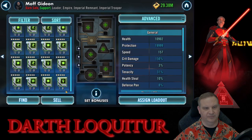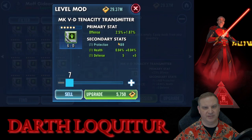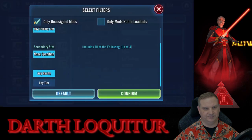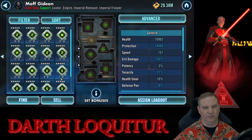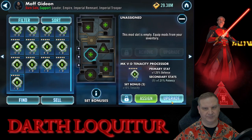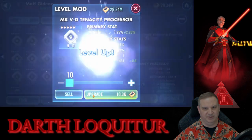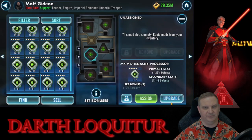One bad stat line, second bad stat line — out of here, sold. Green tenacity mod, one bad stat line already. Those first six levels don't cost that much so we go ahead and invest. We get a flat defense stat — not interested in that, out of here. Now we'll work on diamonds. Again, tenacity mod set — we're looking for tenacity. Here we've got tenacity and potency. We don't like the defense, but we'll see what we get on the last stat. Two bad stats, off it goes.